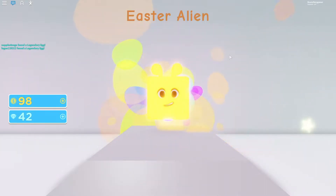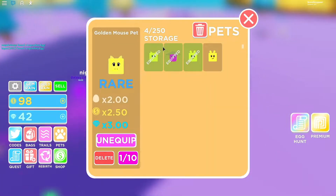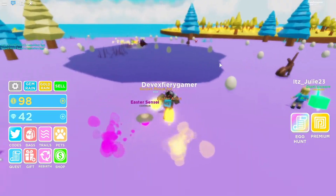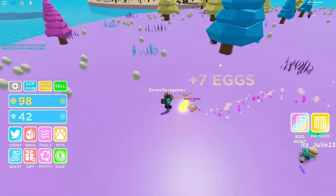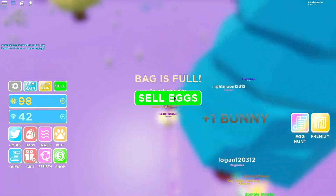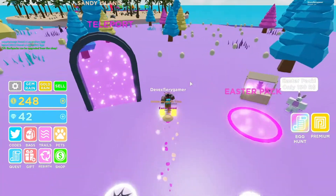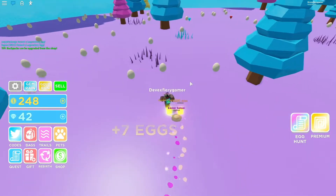Another Easter alien thing. I'm gonna go ahead and equip that. All right, another bunny. So basically all I gotta do is literally just play the game. This guy recommended to get the pets first because that's way easier to do than you know, doing other things.